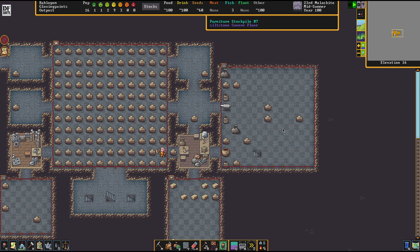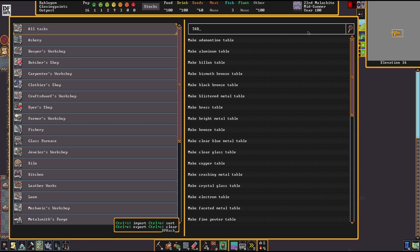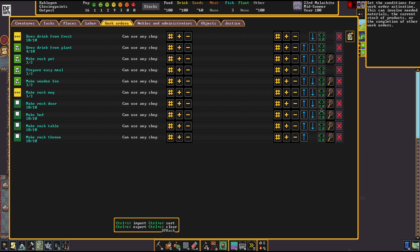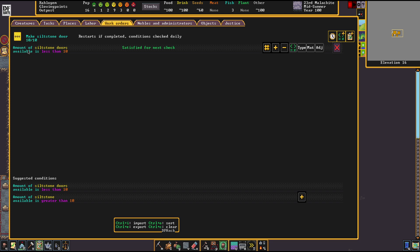Rock blocks get stored in bins quite nicely. Next we'll make rock mugs at the craftsdwarf workshop because dwarves need containers to drink out of - make at least six. Then we'll prepare furniture for our bedrooms: rock doors, and since we don't have beds yet, we're going to make beds. We're also going to make rock tables and rock thrones to set up the interior for a dining hall.